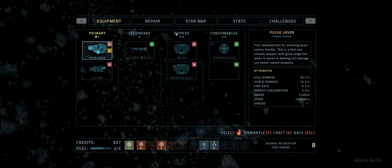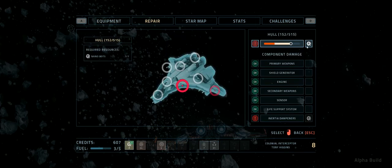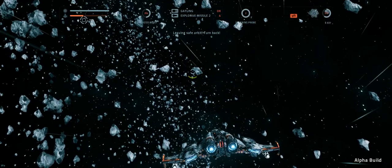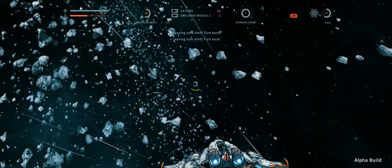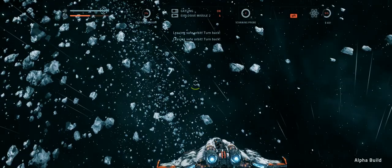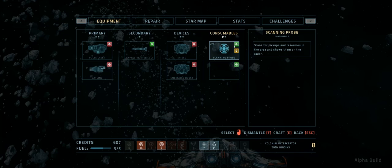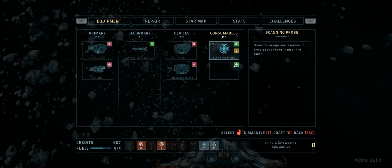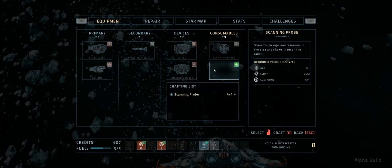Let's see if we can repair at all. We should be able to repair quite a significant amount, because I did collect a lot of nanobots. How many missiles have we got left? Just four. We can actually craft some scanning probes now — that's tempting as well. I've got four of them, or two of them at least for the moment. The icons seem to be missing.